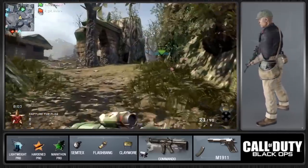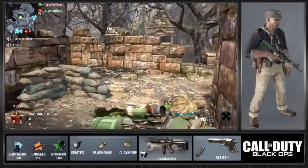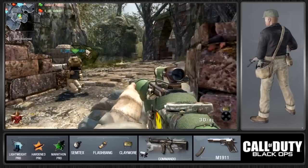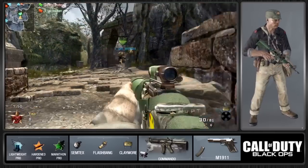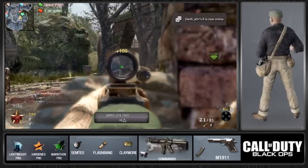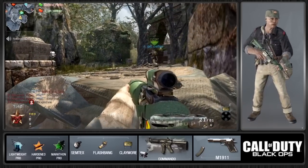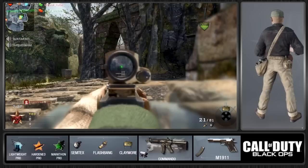My third perk this game is Marathon Pro — you can see the border on screen. Regular Marathon gives you a longer sprint, about twice as long, same as Extreme Conditioning from World at War and CoD 4. Marathon Pro is essentially unlimited sprint, the same as the regular Marathon perk from Modern Warfare 2. That's basically my entire loadout.